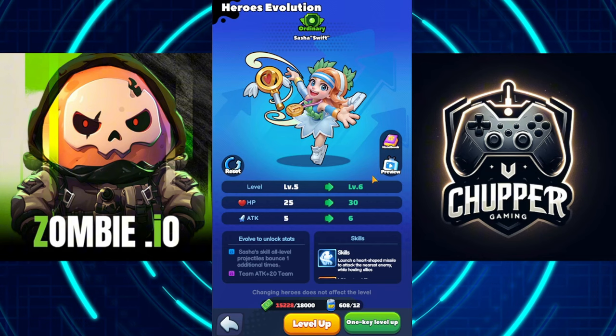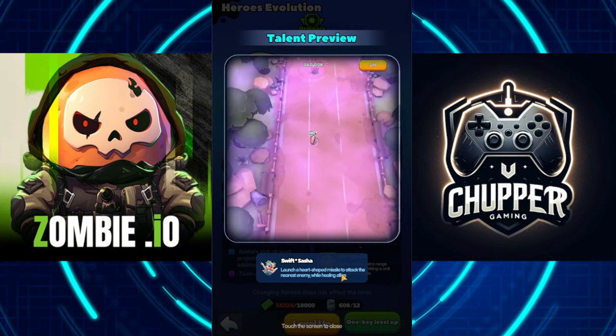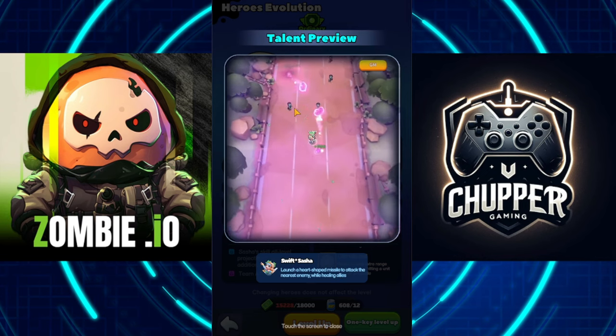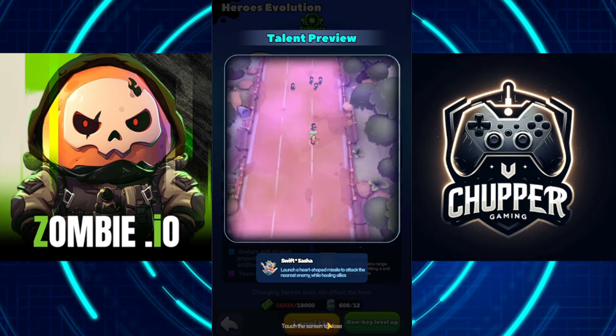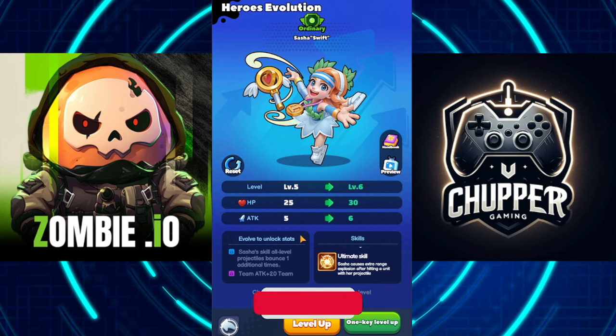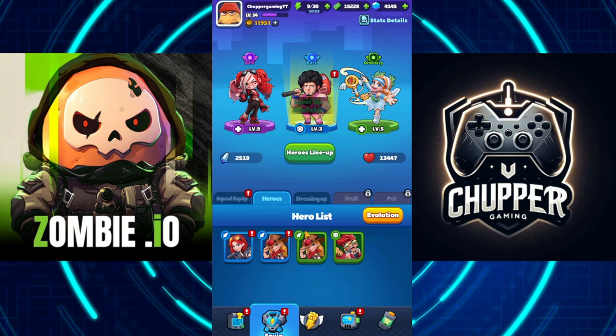Next one is a healer hero — Sasha. She's mainly focusing on healing the team while at the same time dealing damage. Her skill launches a heart-shaped missile to attack the nearest enemy while healing allies. When the ultimate is maxed, Sasha causes an extra range explosion after hitting a unit with her projectile. You can check the review of the skill — the heart-shaped missile attacks enemies and bounces between them, and it heals herself and the team as well.